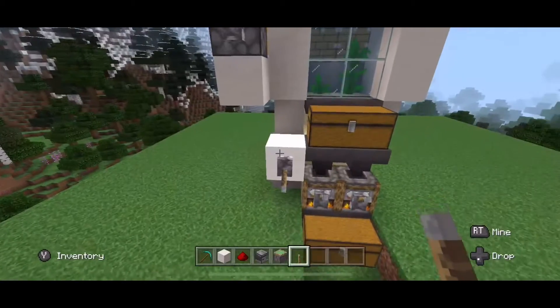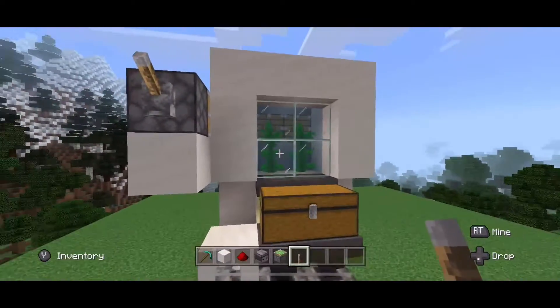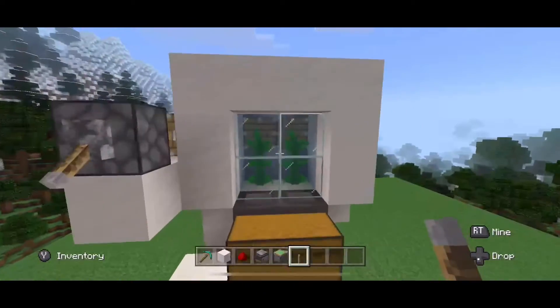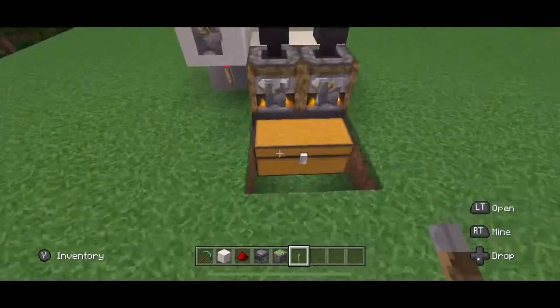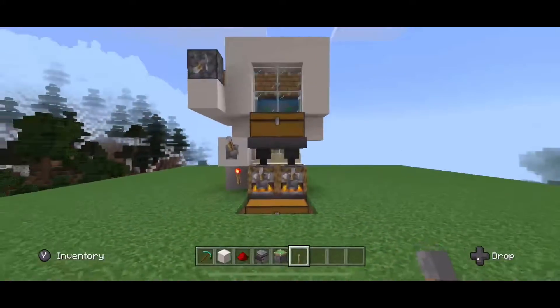Let's show you how this build works. Get it going — that's the ticker. It just grew the kelp really quick and it's going to cut it down like so. As you can see, the kelp is constantly being cut down and it rarely gets stuck. We're going to wait about an hour or so and see what happens with the chest.